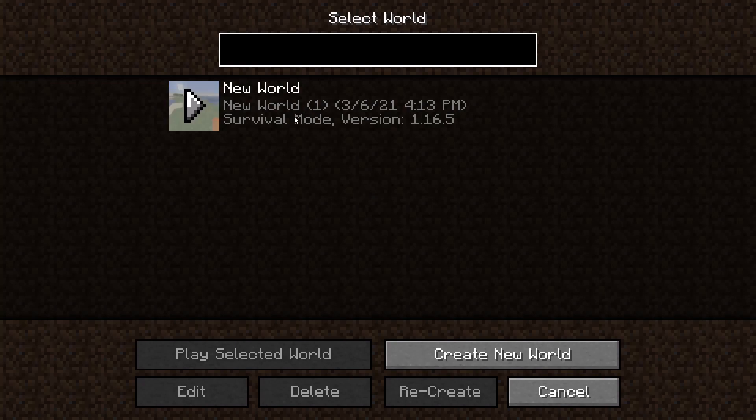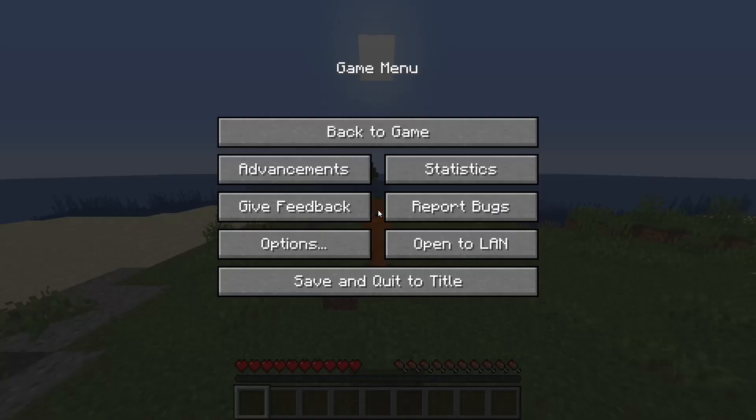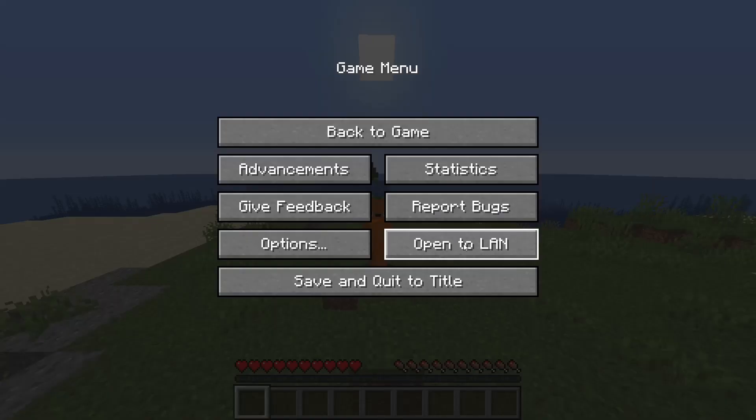The first thing you're going to want to do is create a new single player world and join it. Next, go into the pause menu by pressing escape and click open to LAN. Then you can choose whatever game mode you want your friend to be in, and click start LAN world at the bottom.